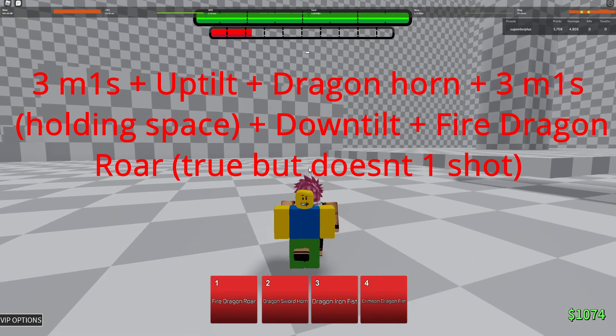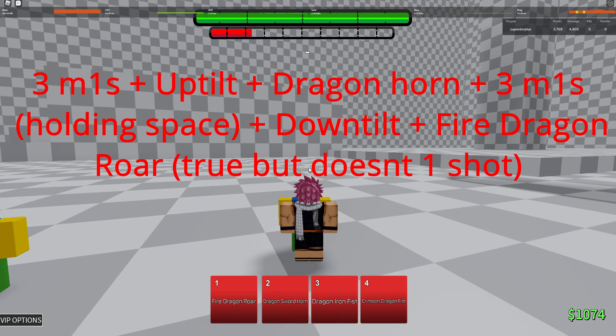The combo is: 3M1S, up tilt, dragon sword horn, 3M1S, hold space, 3M1S, down tilt, attack cancel, fire dragon roar. That's going to get you as much damage as you can.